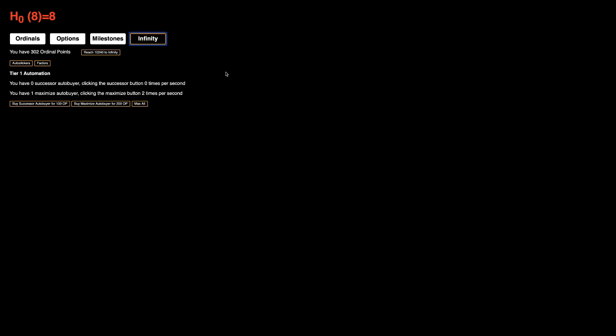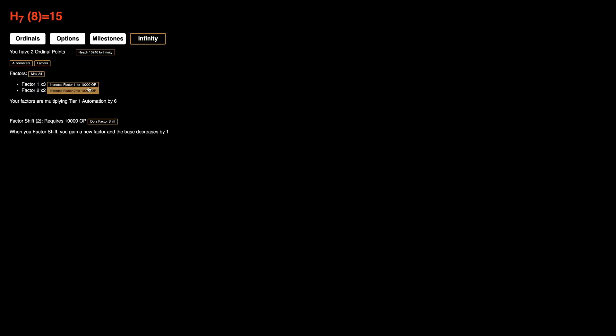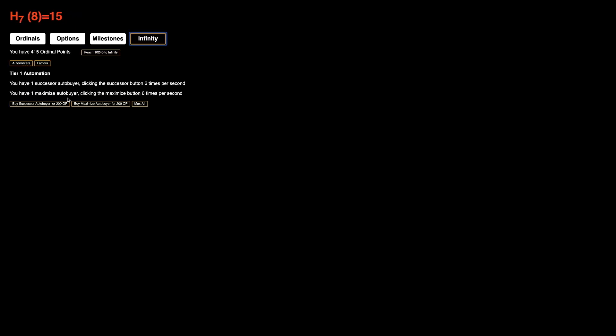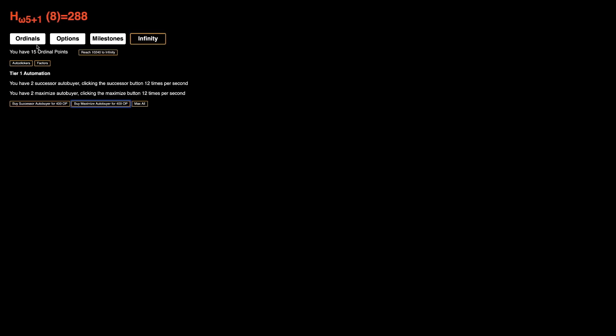I keep right clicking over and over again — my mouse doesn't really have a barrier between left clicking and right clicking. So here's 300 ordinal points — you can get this, and then this, and that. This means we are going to be clicking six times per second for everything, so we barely have to click. Eventually, clicking is going to do almost nothing. I'm going to go for another 400 ordinal points, which is going to allow us to get more of these autobuyers. Now they're clicking 12 times per second.